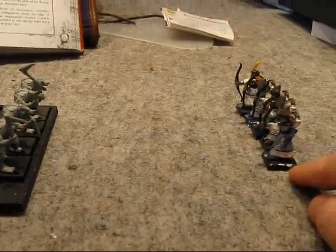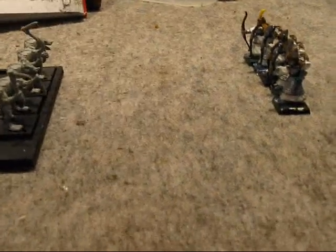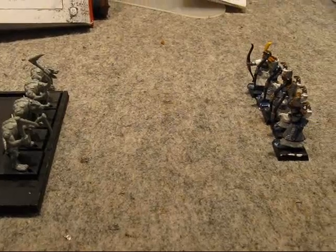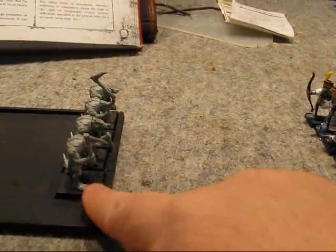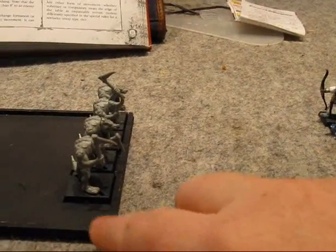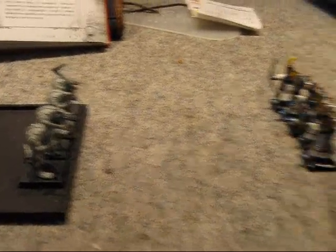Hold: if these guys didn't have bows — say they were another hand-to-hand fighting unit and they thought they could take them — or if there was impassable terrain you can't flee through, then you would hold and get into close combat. Your last option is stand and shoot. What these guys can do with a plus-one penalty to hit is take a parting shot and inflict wounds before getting into close combat. If they inflict 25%, that's enough to cause a panic test. That's what a lot of archers will do — take that stand and shoot.